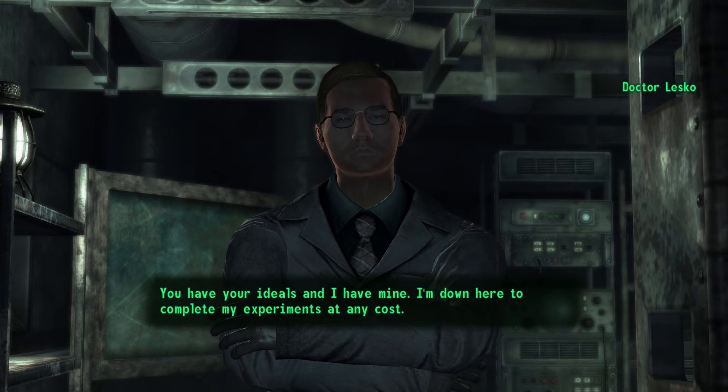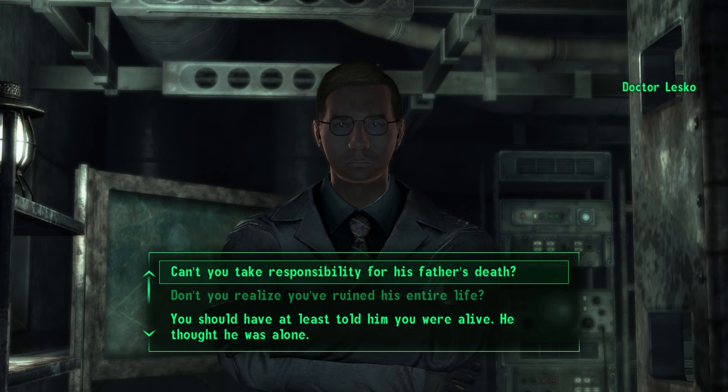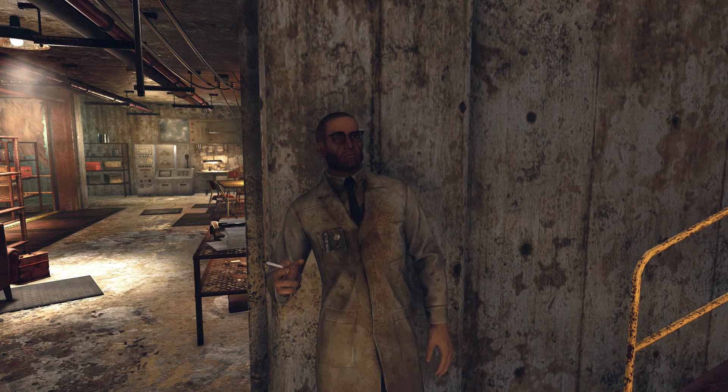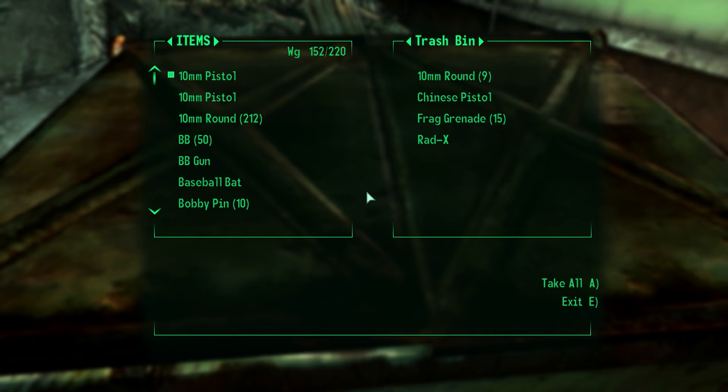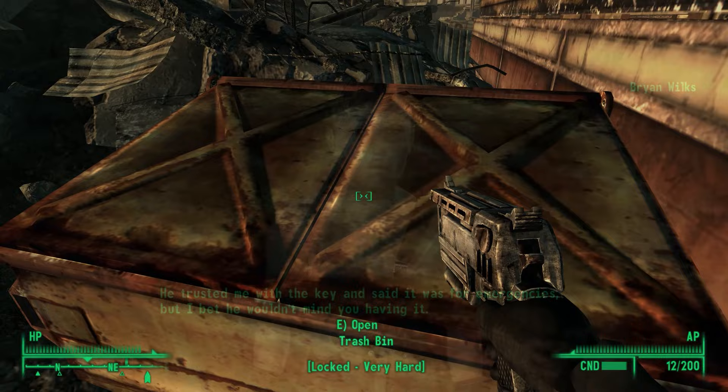Ninth, Dr. Lesko has the textbook 'ends justifying the means' mindset we see in so many scientists in the Fallout universe. He even goes so far as to say, quote, 'if that means the loss of a few lives to save generations of lives in the future, it's a small price to pay,' unquote. That line is despicable, especially when you consider he's not the one paying the price — the innocent people of Greyditch were. Tenth, there's a dumpster with loot behind Dott's Diner. The contents of this locked container were put there by Mr. Wilkes, and Brian has the key. The Lone Wanderer can convince Brian to give them this key through speech, or pick the lock with a lockpicking skill of 100.